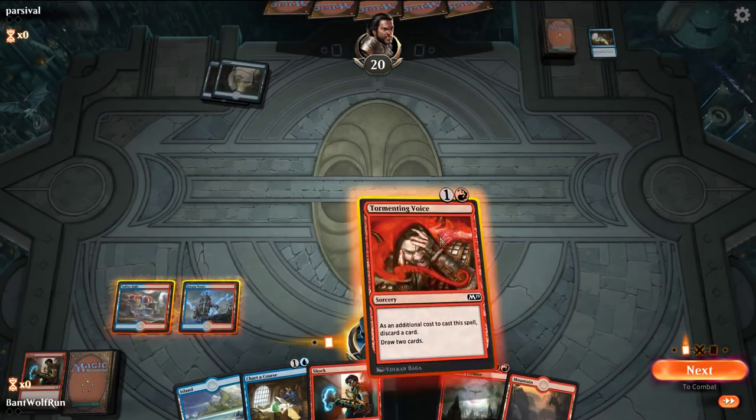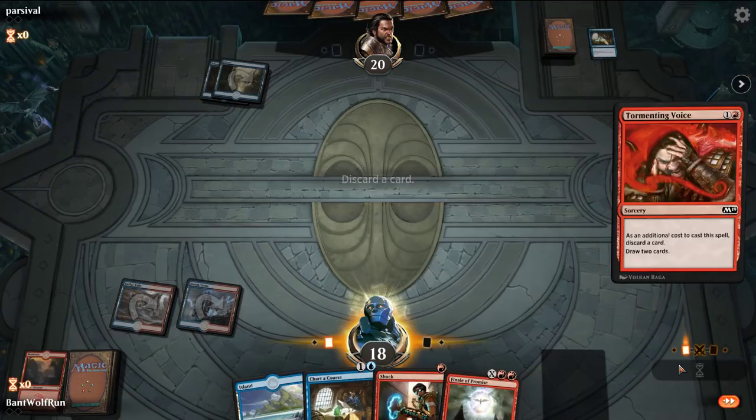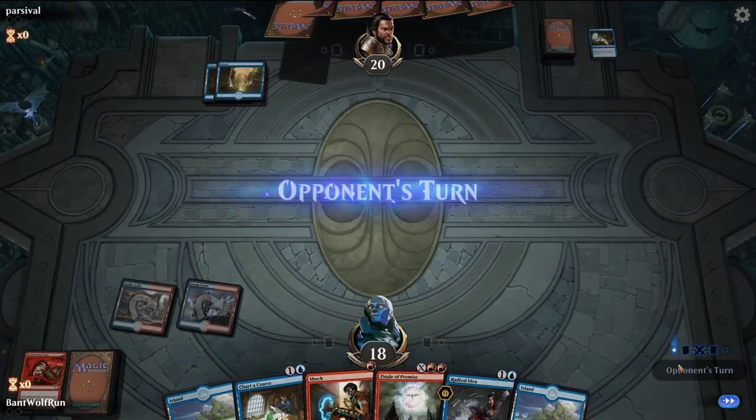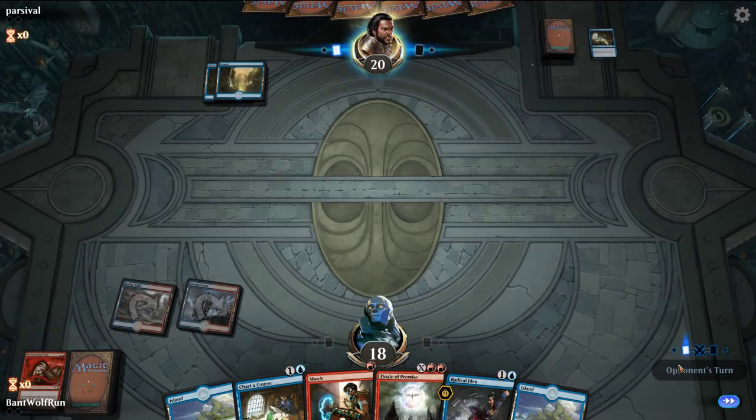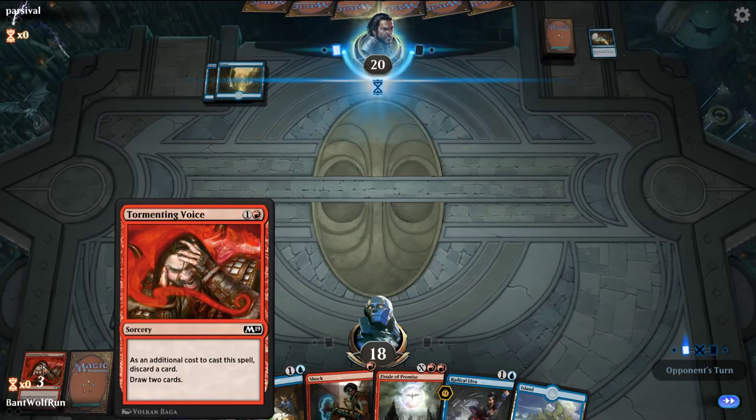The opponent plays Charter Course. I'm going to do this now — against Mono Blue I don't want to get that countered, so we want some pressure. Mono Blue is actually probably a tough matchup. They have disruption plus a number of flyers, and they have flyers with four toughness which makes it a bit harder. The Tormenting Voice does telegraph that we're on some sort of Phoenix-Drakes plan, so you want to be mindful. The additional cost is the discard — you discard and your opponent can counter it.